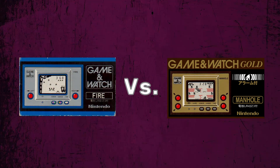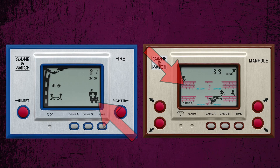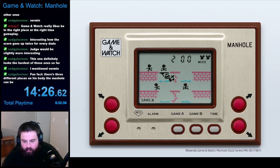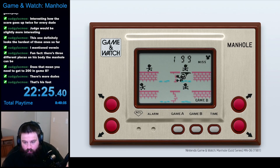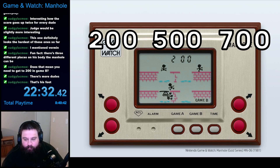What made the Gold series so different? I'm not totally sure, but I think the major difference was that these games had a colored layer placed over the screen for stationary objects. Another major difference is that the Gold series featured a new mechanic to earn back lives that were lost. After enough points are gained, your lives are restored. These life refreshes happen at 200 points, 500 points, and 700 points.